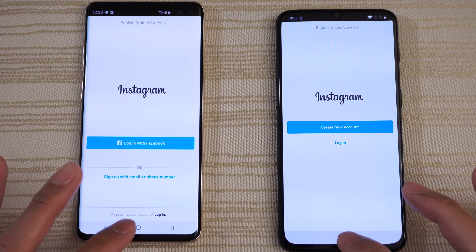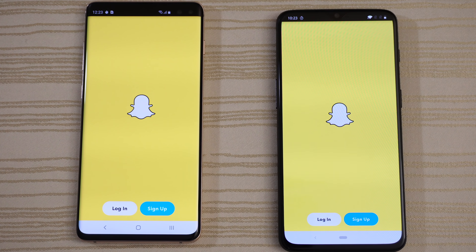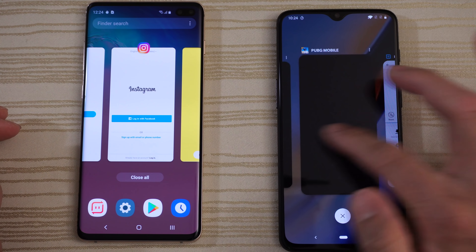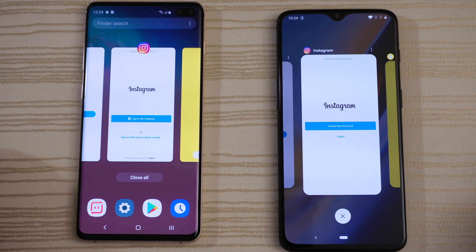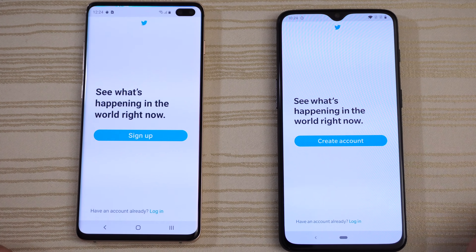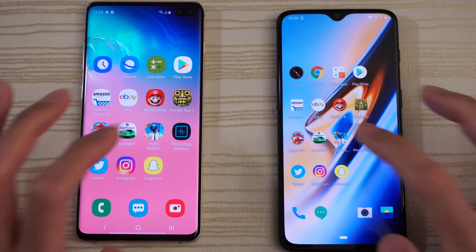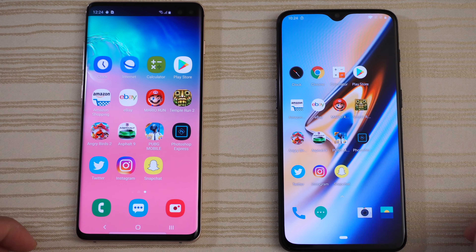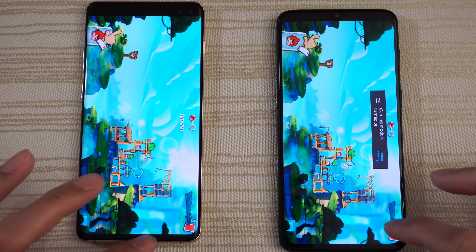We have Photoshop on both. Going ahead and clicking on an 8K image. I'm going to choose the invert filter and apply it, just like that. Then we're going to export it and save to the gallery — seeing which one does this faster. Giving this to the S10+.